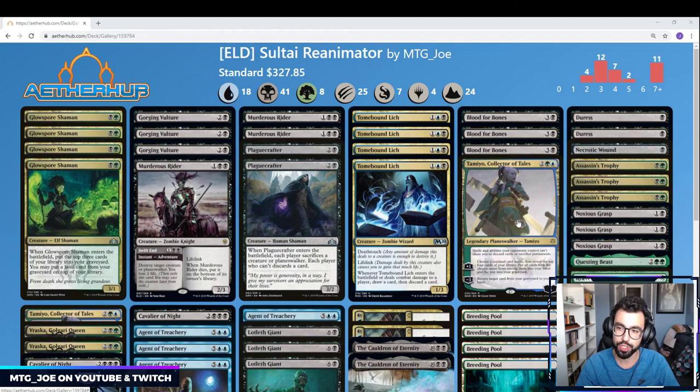We also have Tamio, which can name a card and then self-mill. You could also just name a card you don't have in your deck and mill it that way.